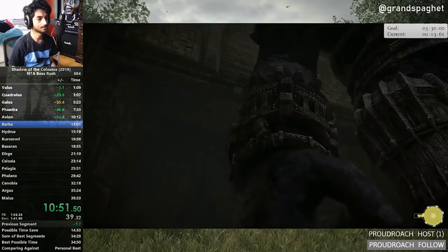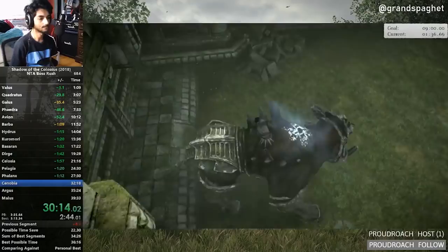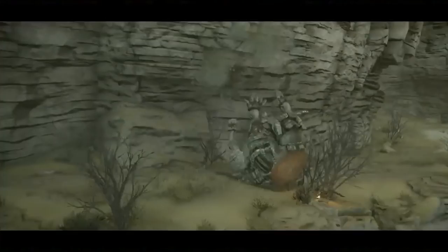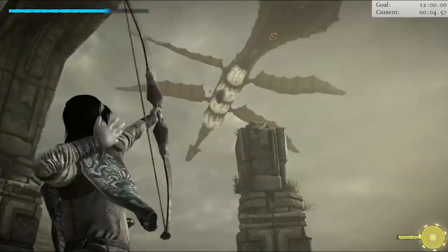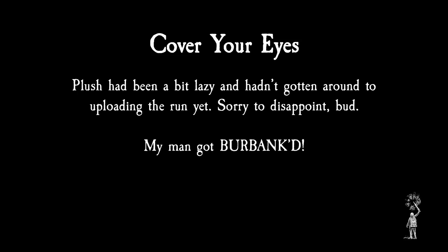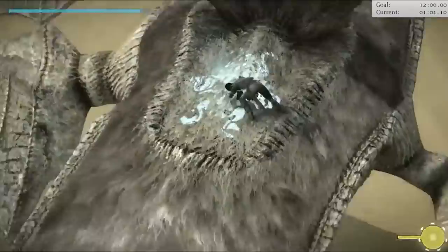Not to be outdone again, Grand Spaghetti kept up the grind. Seeing that Church still had time to save on both Avion and Barba, Spaghetti knew that Church's new record wasn't invincible. Using the hand-first strat on Argus as well, he gets a huge gold split and plays out the final boss cleanly. He'd done it. But before Grand Spaghetti had time to celebrate, Plush let him know that he had actually recorded an offline run the day before — a 34:06, over a minute and a half faster. Plush had been a bit lazy and hadn't gotten around to uploading the run yet. Exhausted from the grind and burnt out from the disappointment, Spaghetti put the game down for a while.